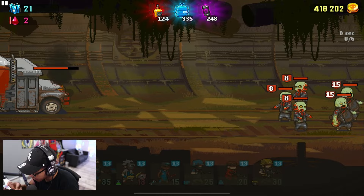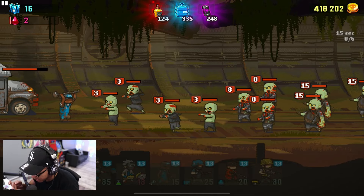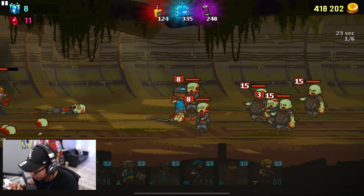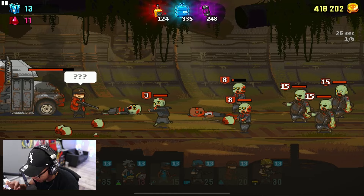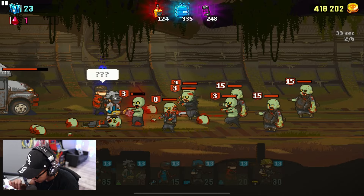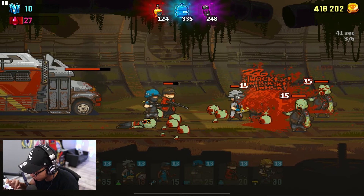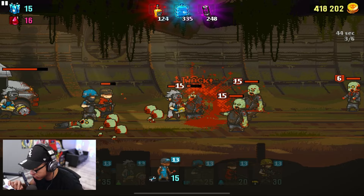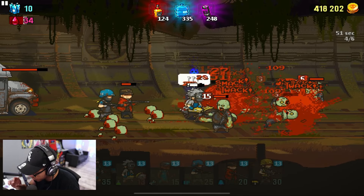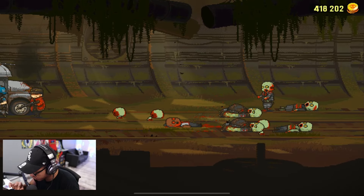Now we're back to zombies again. It looks like they're always using the same background — it would have been cool if once we go to a different stage it would have a different looking background to show that we're making progress, but it's the same background over and over. At least they're giving us rewards. For this stage a range unit seems good, and notice that damage dealt to your boss carries over to the next stage, so be mindful of that. There are two parts to this one, so you have to accomplish both without dying.